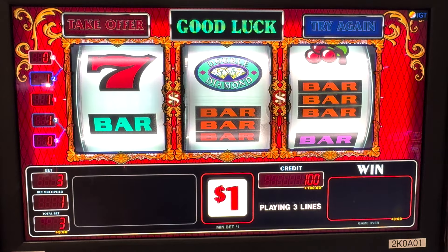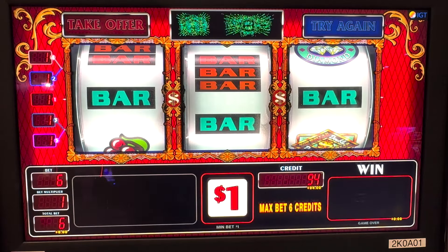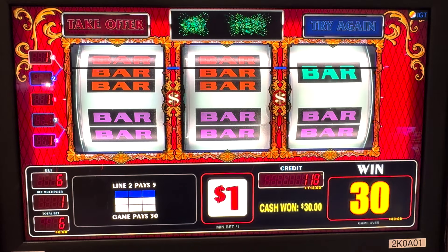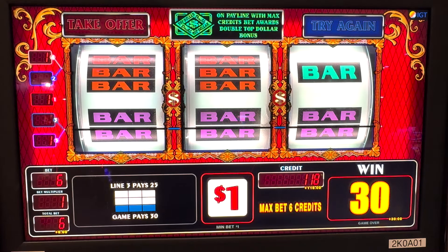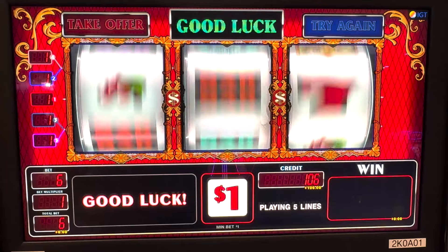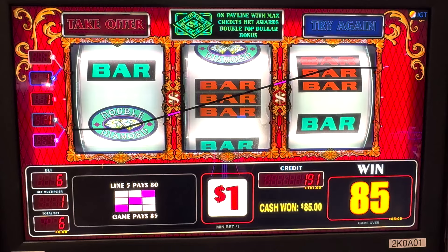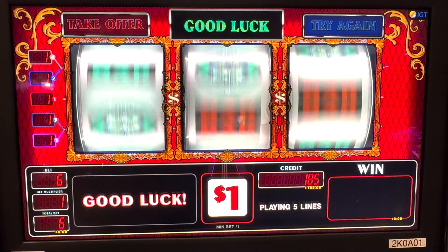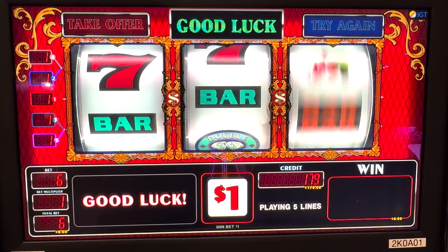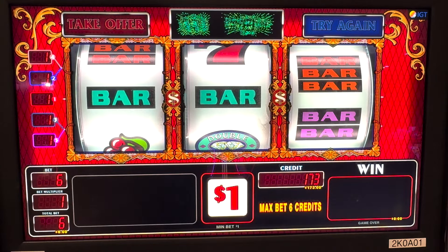We're hitting max bet to make sure we get our lines — don't make the mistake of only hitting one line on this machine. We got $30, we'll take that! Playing five lines — that's a pretty good win, $85! We'll play it down to about $150, we really want that top dollar.